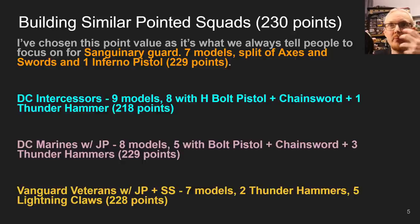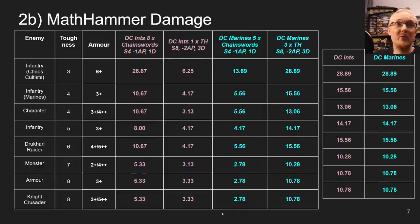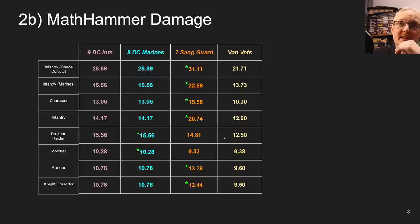We already know point for point how survivable each model is within the squad. So let's see how they do for damage. I threw them against infantry, Chaos Cultists, Marines characters, heavier infantry with toughness 5 like Gravis models, Drukhari Raiders, Monsters, Armor, and Knights — doing the same comparison with Lightning Claw and Thunder Hammer Vanguard Veterans, Death Company Intercessors, and Death Company Marines. The comparison slide shows that two-damage weapons are good against certain targets. Sanguinary Guard are kind of starting to fall off a little bit in the current meta.